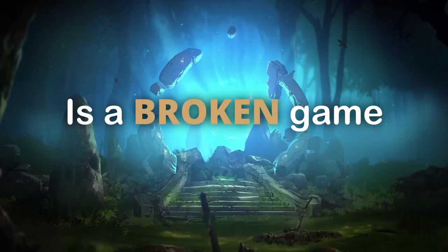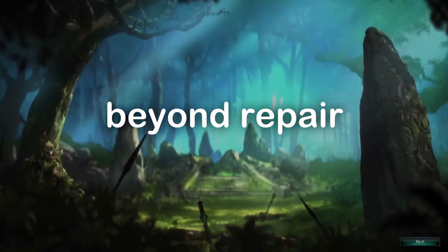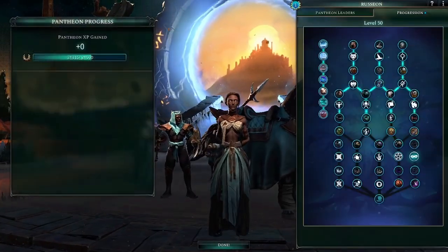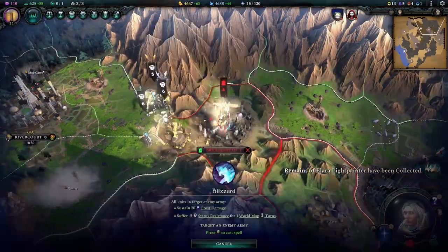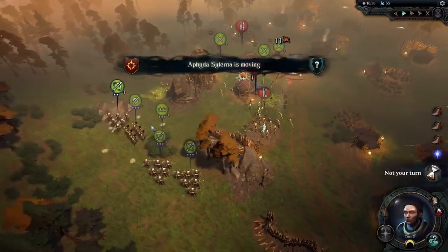Age of Wonders 4 is a broken game, and we found six exploits to break it beyond repair, including how to make unlimited gold and mana per turn, max out your pantheon in 90 minutes, delete your enemy's army before the fight starts, roast AI with spiders, and heal by doing damage while confusing the AI by spawning grass.